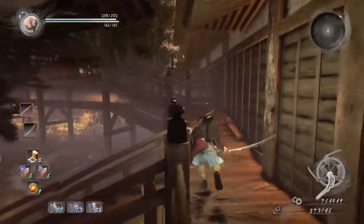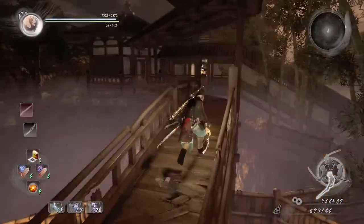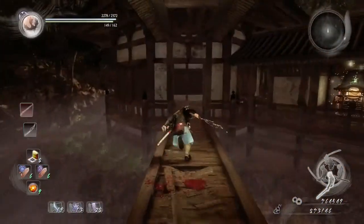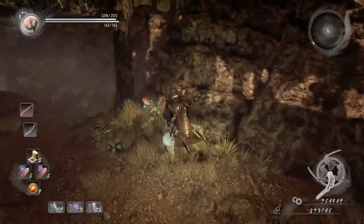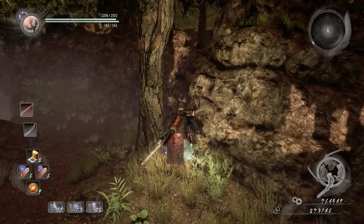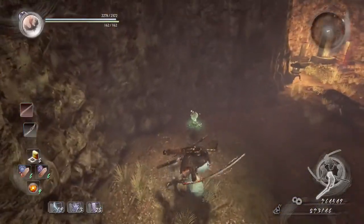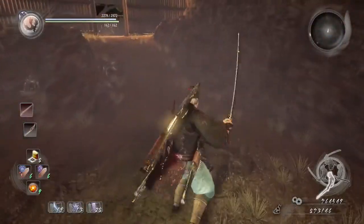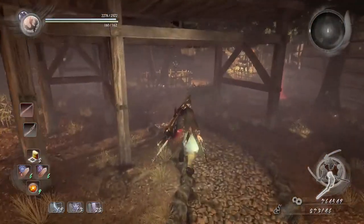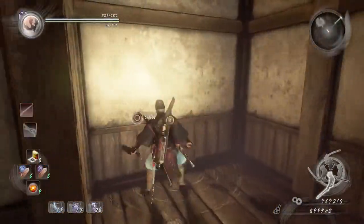For the fifth kodama, it would look like I would be going to the room, but I'm actually going to the left — and the next kodama would be behind this tree. Jump down carefully — there is a crystal there along with a yokai surrounding it. Destroy that crystal to destroy all the yokai, and you'll find the next kodama right there.